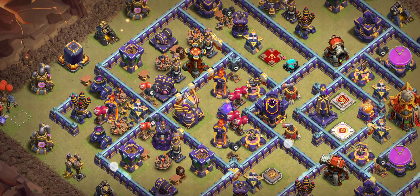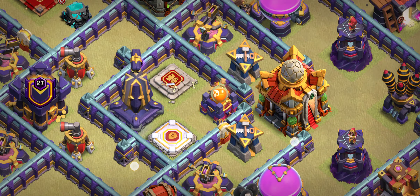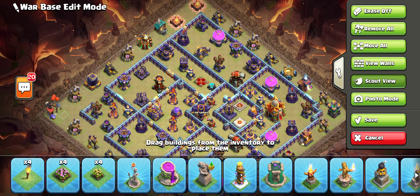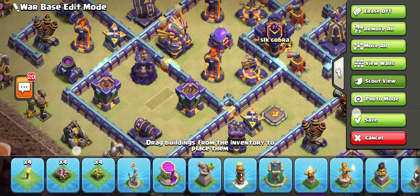Base number four I really like because it's a new design and it's really OP. You can see on the backside there are two multiple-form spell towers in the middle. You can also see the town hall at the back with the king and warden nearby — it's a great, crazy design.